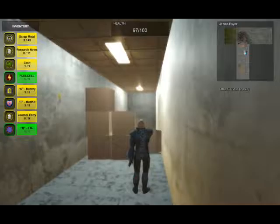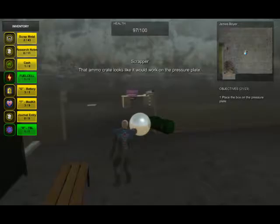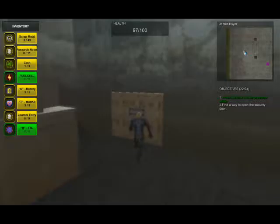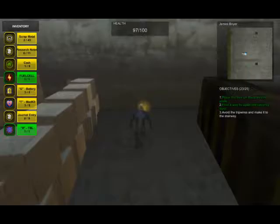Hello, my name is James Boyer, and this is the beginning of my area. This starts off in a hallway where you have to jump underneath the crates and move the boxes. Once you get through the hallway and fall into the bottom of the elevator shaft, the security door is locked. Grab the ammo crate and put it on the pressure plate to unlock the door. Then press E to open the door when you're standing by it.